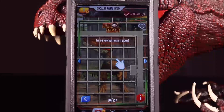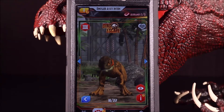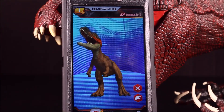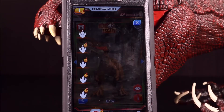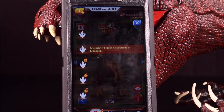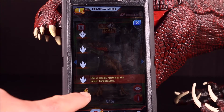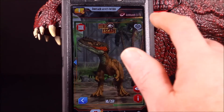And then we have the Alioramus in the app. She looks even cooler in the app than she does on the toy. You get a 360 view and her roar — love it! Let's get some facts. Alioramus juveniles can run faster than adults. She mainly lives in wet regions of Mongolia. She has five bony crests at the top of her snout. She's closely related to the larger Tarbosaurus, and she has a greater number of teeth than any other Tyrannosaurids — so she is in the Tyrannosaurid family.